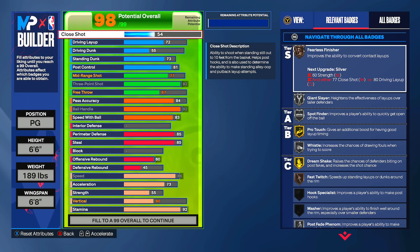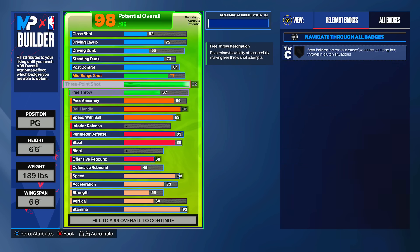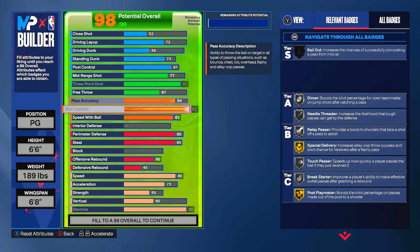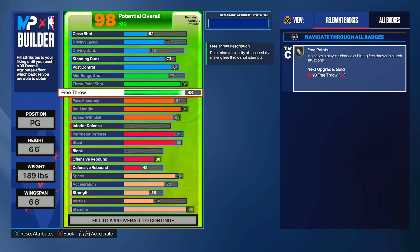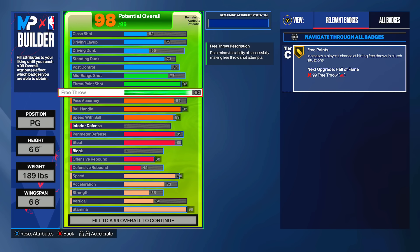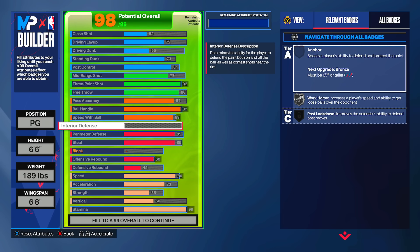Going up to 55 strength gets silver clamps, and 60 vertical gives us bronze rise up. The rest goes into stamina at 99. If you play rec you can go up on free throw to get gold free points — it's super cheap, you might as well. I'll add more free throw on a build like this in case I hop into rec.